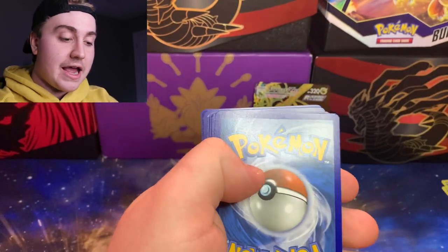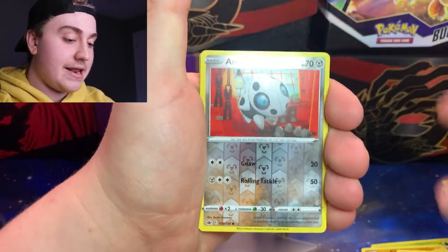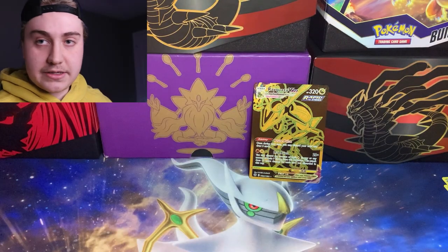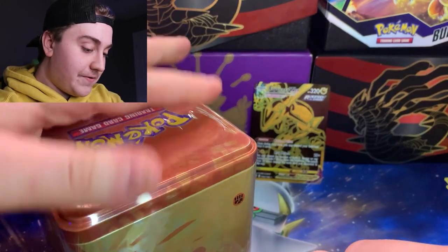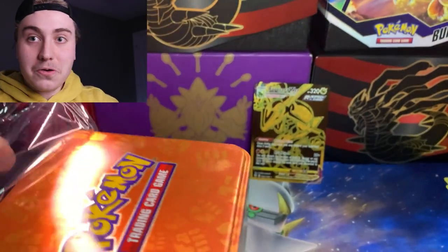Good code card — I think Chilling Reign actually used the good code cards. It did! Lichen Rock Holo, pretty cool. This is craziness. I did not expect this video to be pulling black and gold cards from a convenience store. Who would have thought? Who would have thought this is where the good pulls were hiding?